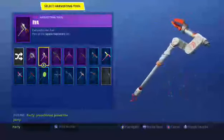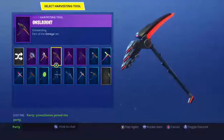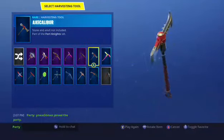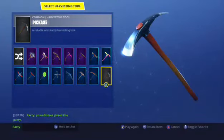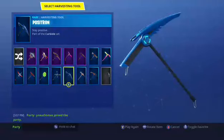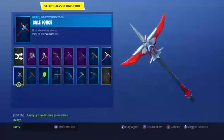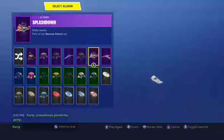Next onto pickaxes. First it's AC/DC, then next one is Eva, next one is Onslaught, next one is Rift Edge, next one is Trusty Number Two, next one is Axe Caliber, next one is Balloon Axe, next one is default pickaxe. This one is Sawtooth, this one is Pulse Axe, this one is Positron, this one is Logaxe, this one is Lollipopper, this one is Instigator, this one is Gale Force.